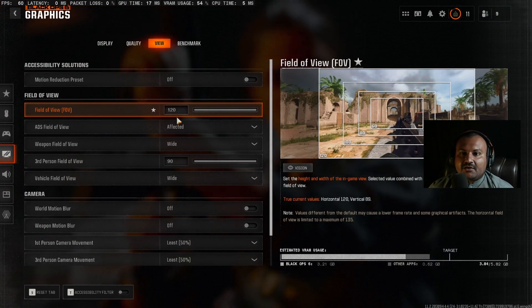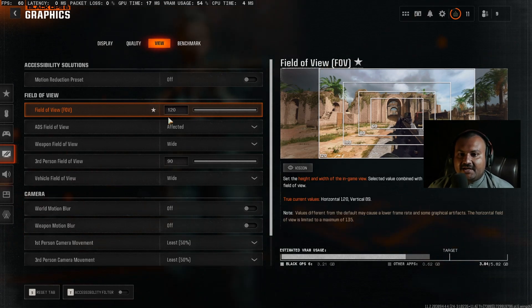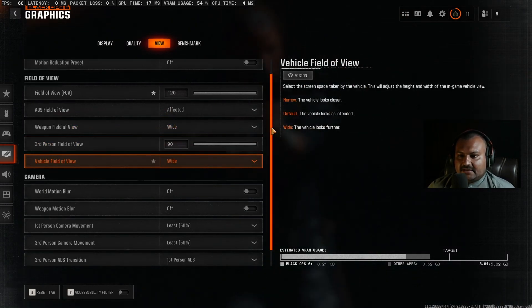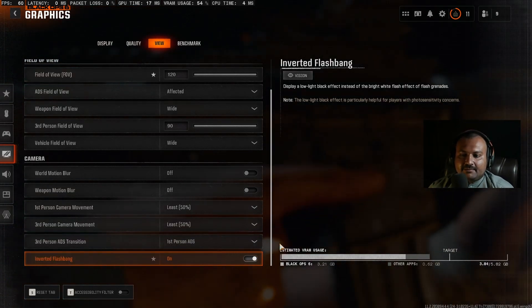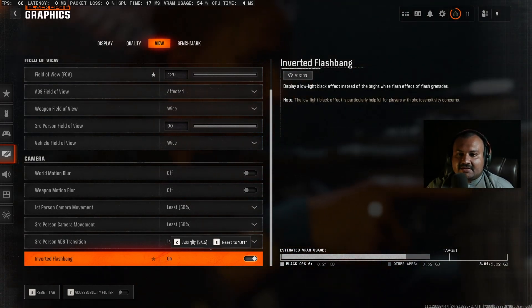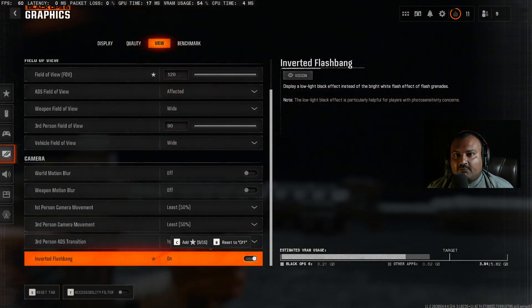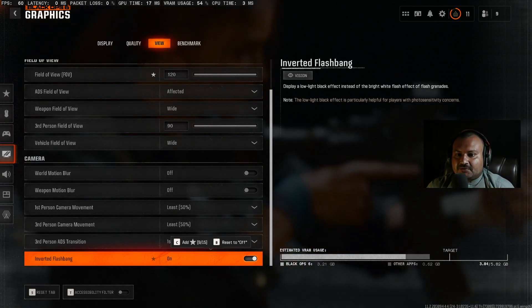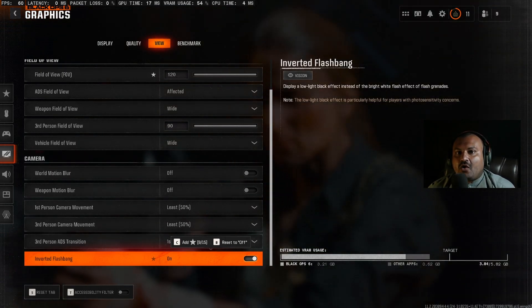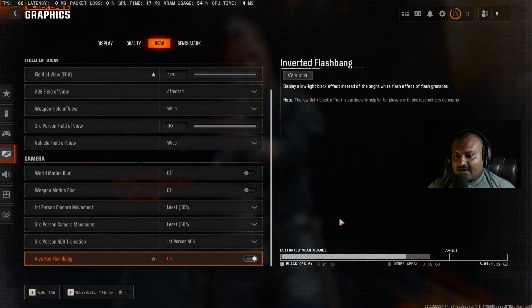In the View section, I prefer playing at 120 FOV. Weapon field of view — wide. An important setting is inverted flashbang. Normally when someone flashes you, a white screen appears which is very harmful for your eyes. I highly recommend turning this on — so whenever anyone flashes or stuns you, your screen goes black instead of white. That is a very important option.